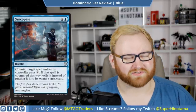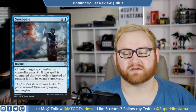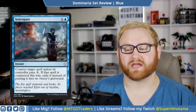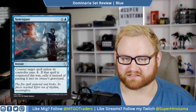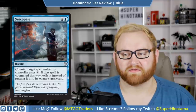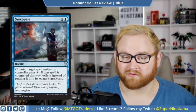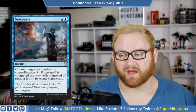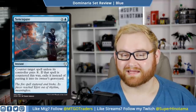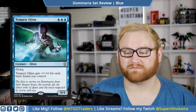Next up we have Syncopate — a card I haven't seen since Return to Ravnica. It's X and blue mana, an instant: counter target spell unless its controller pays X; if that spell is countered this way, exile it instead of putting it into its owner's graveyard. This card is probably going to see some standard play — there are quite a few cards with graveyard recursion like Scrapheap Scrounger. In draft and sealed it's just going to be a one-off counter card, and that's fine.